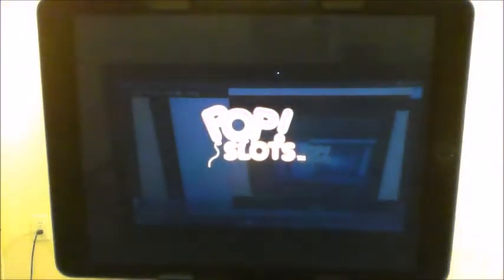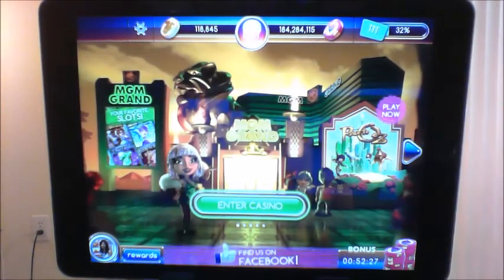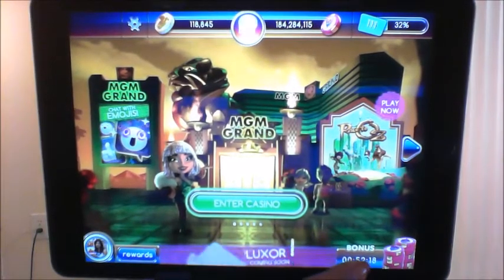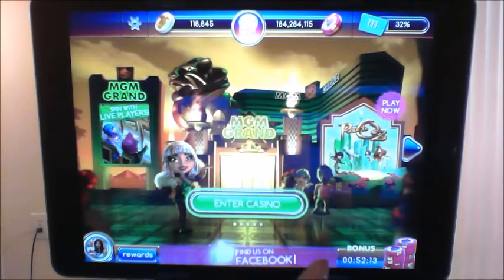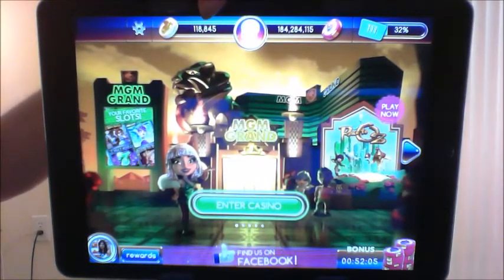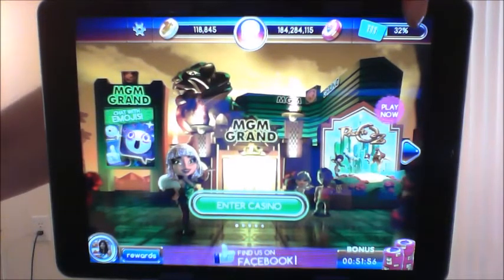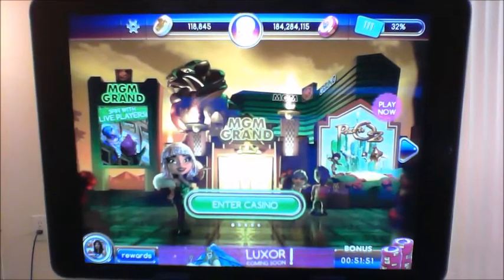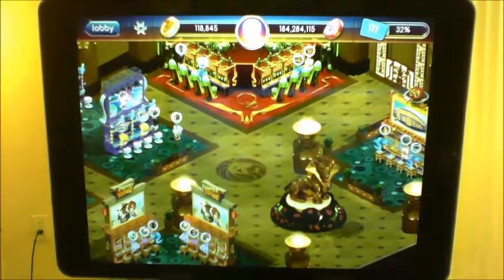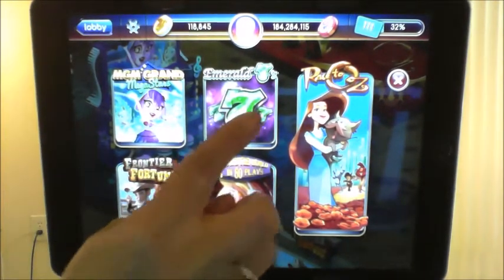Pop Slots is a little different — it's set up into different casinos. You can see how much time is left before your next bonus, and it actually gives bonuses every two hours versus every four hours. Up at the top it's still the same: reward coins, spending money, and my level — I'm on level 111. It deals more with millions and larger amounts of money.